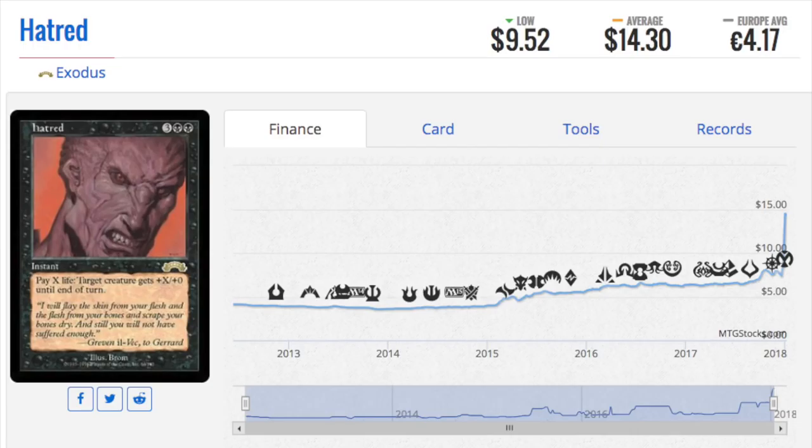Hatred is another very good example of a card I used to love. If you got a one-life lead, you would Dark Ritual, Dark Ritual into it, attack, and sacrifice 19 of your life to kill your opponent — preferably with a Shadow creature they can't block. Hatred is a really fun card and I'm not surprised to see it go up. All these reserve list cards, even if they're only slightly good, that's where the money is.